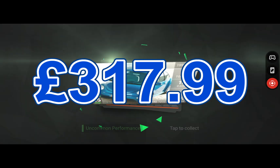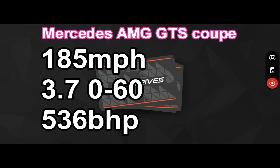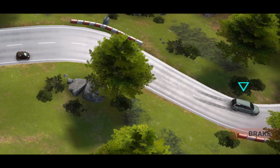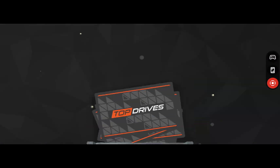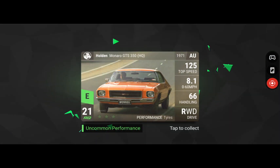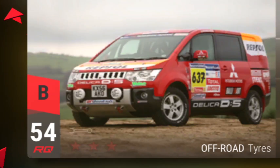We spent an equivalent of £370.99 — now that could have got us a higher car, which would be the Mercedes MGT GTS Coupe: 185 top end, 3.7 seconds to 60, and 536 horsepower. Sweet. Nice price car.